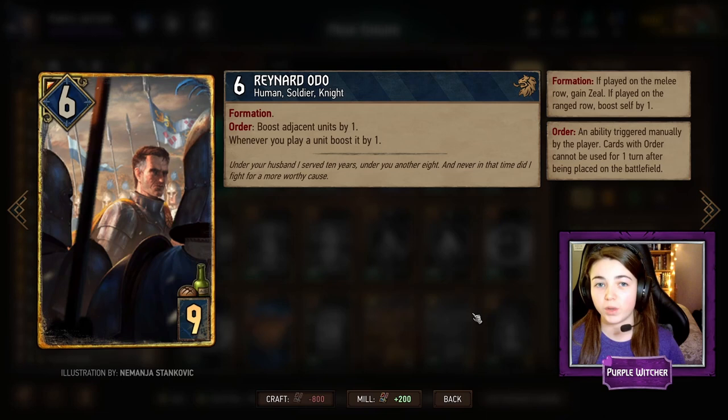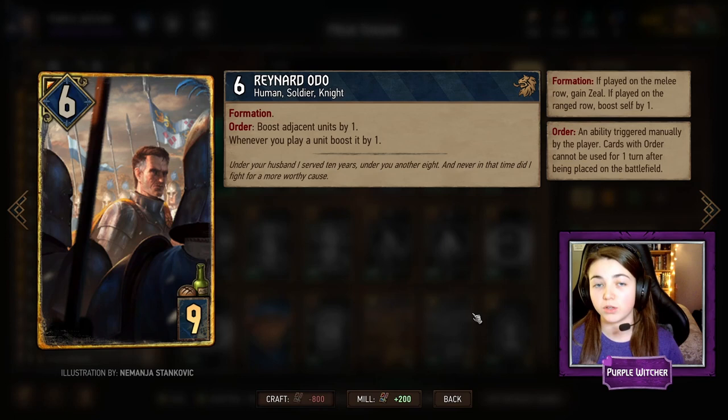Raynard is a new engine card that just recently came out in the new patch. He boosts adjacent units by one, but also whenever you play a new card he boosts that card by one. So it's great to put Raynard down early in the round to make sure all the cards you play in that round are getting a boost.